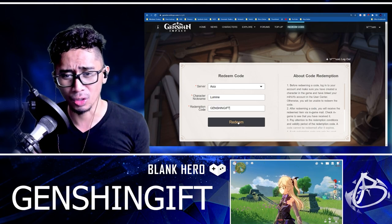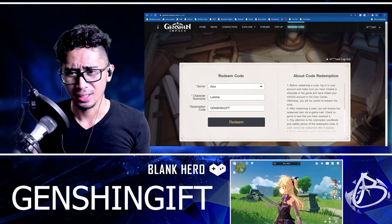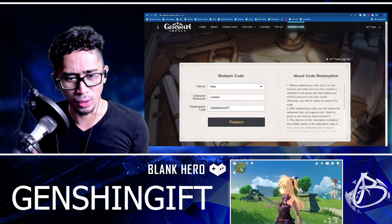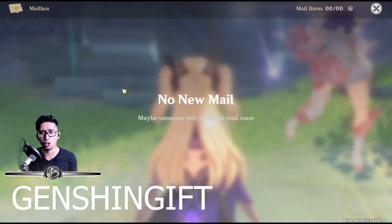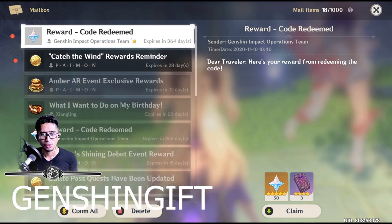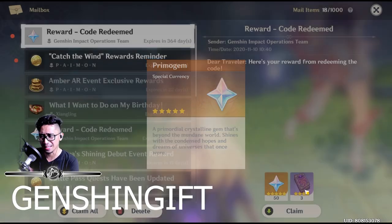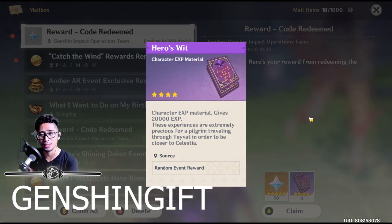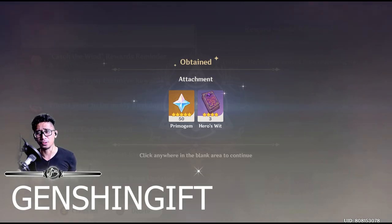Use this code, redeem it, and you will get — let's go check what we're going to get. It's going to go in your mail and you will get a reward of 50 free Primogems and 3 Hero's Wit for character materials. So that's beautiful — there you guys have it: 50 free Primogems.